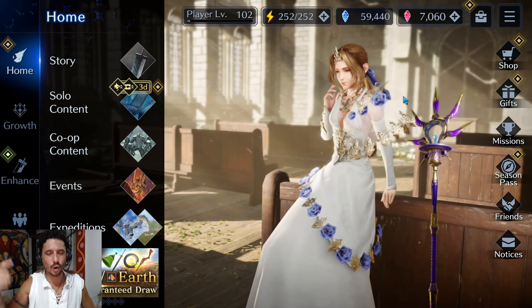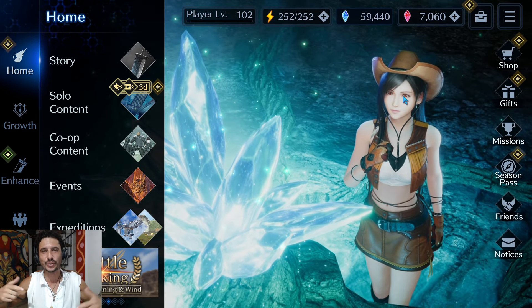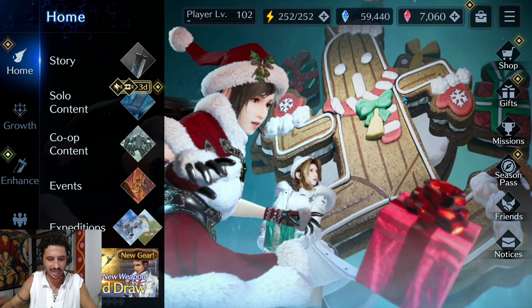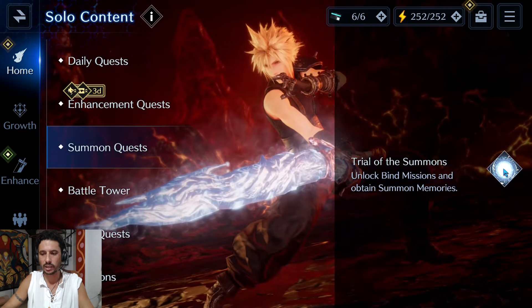Ahoy, Ryder here and welcome back to another Final Fantasy 7 Ever Crisis video. Today I'm jumping into the EX2 Leviathan fight — I'm going to be showing you guys how to take down this brand new summon in the game. Let's jump over to the actual fight itself and take a quick look before we go to the PowerPoint and go through all the mechanics you're going to need to know.